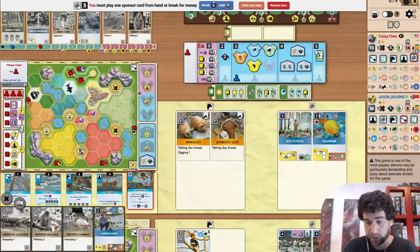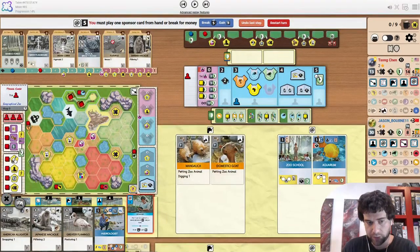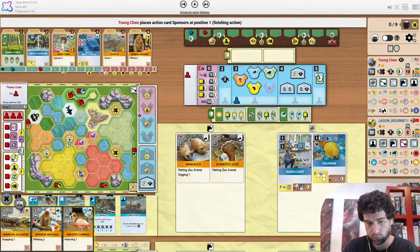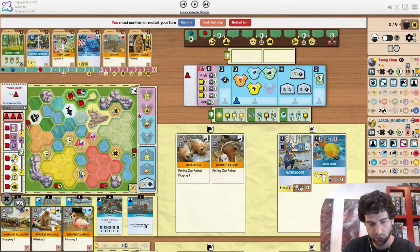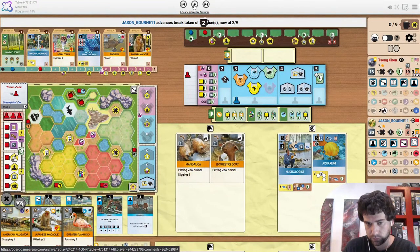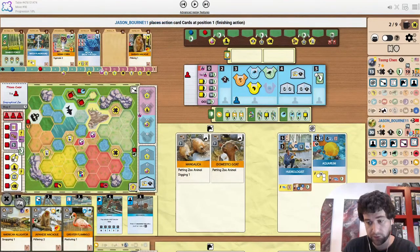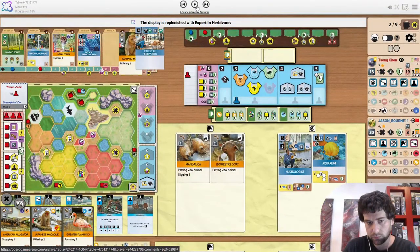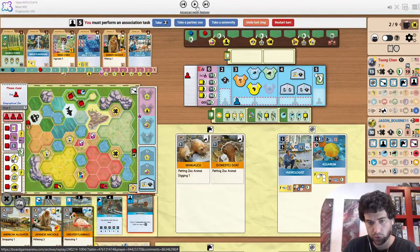Jason just grabs the Australia partner zoo now — could be looking at the platypus. Hydrologist is just insane here because look at all these single dot water spaces covered in money around them. This is the best map for Hydrologist. It does snap up the platypus. It makes enough sense with Bamboo Forest here to release it, plus it has a water icon and it's also a unique species.